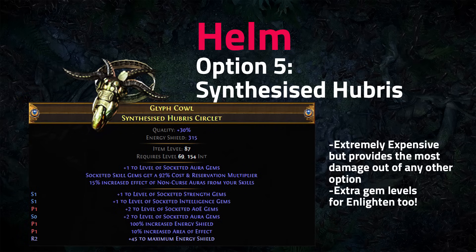The synthesized Hubris circlet is the expensive end-game helmet for most armor stackers — except Transcendence builds, which need physical damage conversion elsewhere. The mirror-tier versions have aura effect, plus one to gems, and socketed gems with 92% reservation efficiency. The way they're crafted stacks gem levels — plus one strength, plus one intelligence, plus two aura, plus two AoE — giving tons of gem levels and boosting your Enlighten level for even more reservation efficiency.